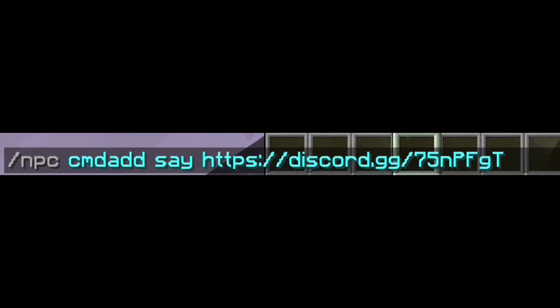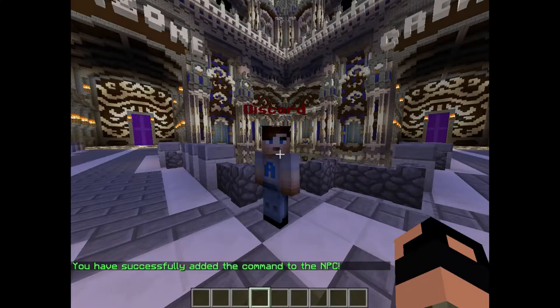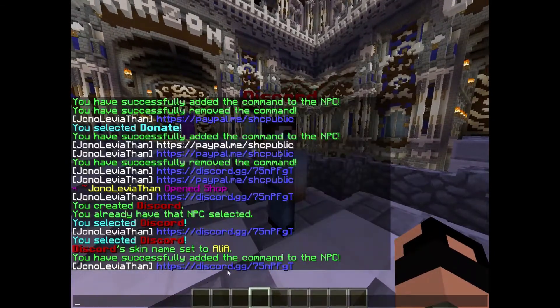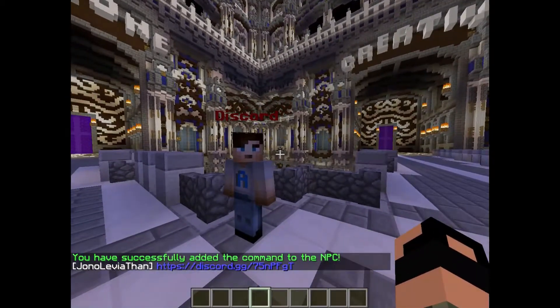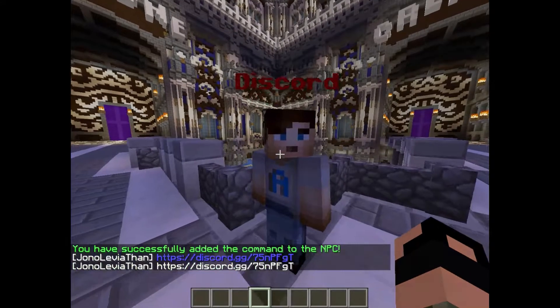Hit enter on that. Mine has a color on it — that color code is `&9`. Hit enter, and now when a player clicks this NPC it will display something like that in chat.